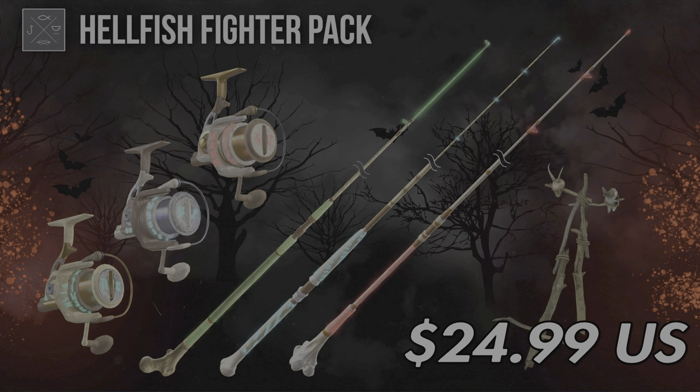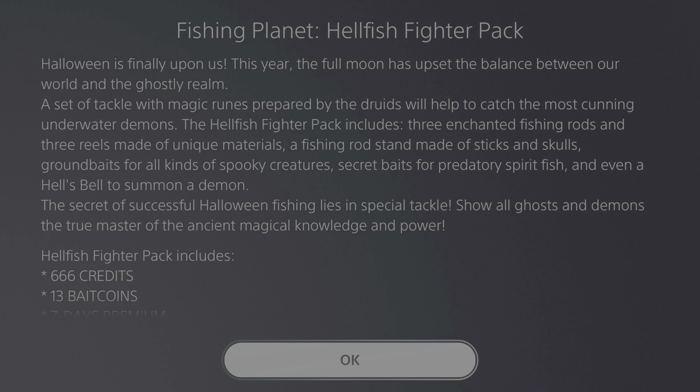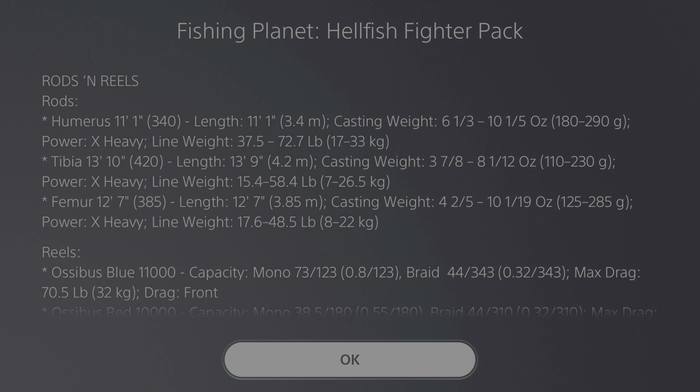Welcome back folks. This morning, before the event even started, the new Hellfish Fighter Pack from Fishing Planet came out. This is for the new Halloween event coming out this year. The old emissions and stuff will still be there. Right off the bat, the pack includes 13 bait coins, seven days of premium, 60 slots, three tackle setup slots, and three recipe slots — actually a decent bonus.